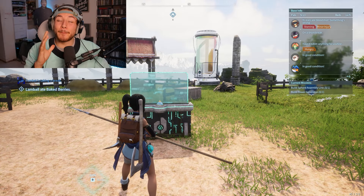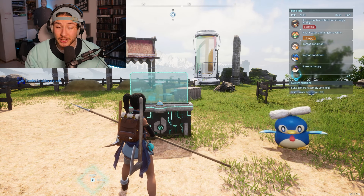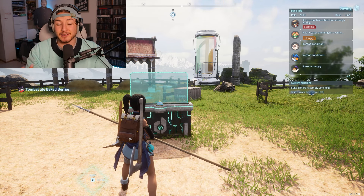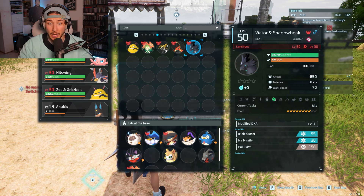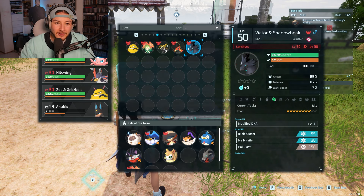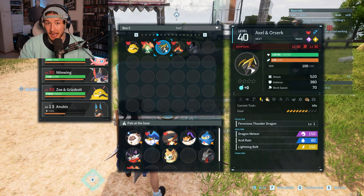The massive open world game Palworld just dropped and there's a bunch of glitches already in the game. Today I'm going to share a glitch that is still active that you can use to capture all five of the main bosses. All five bosses — Zoe, Lily, Axel, Marcus, and Victor — each have a very unique set of abilities, however the way to catch them is very similar for all five.